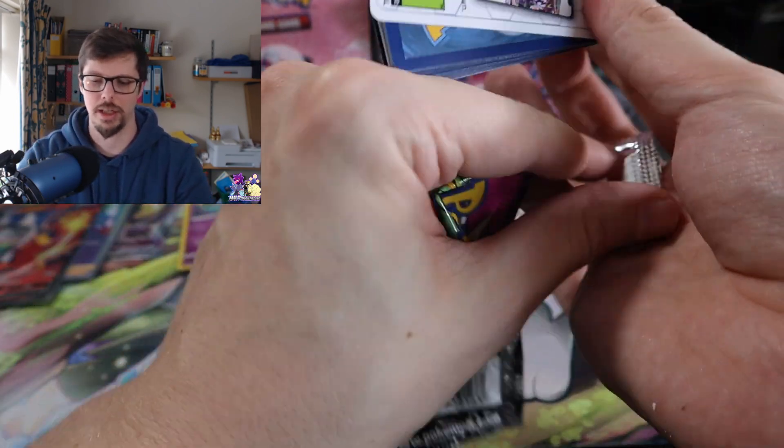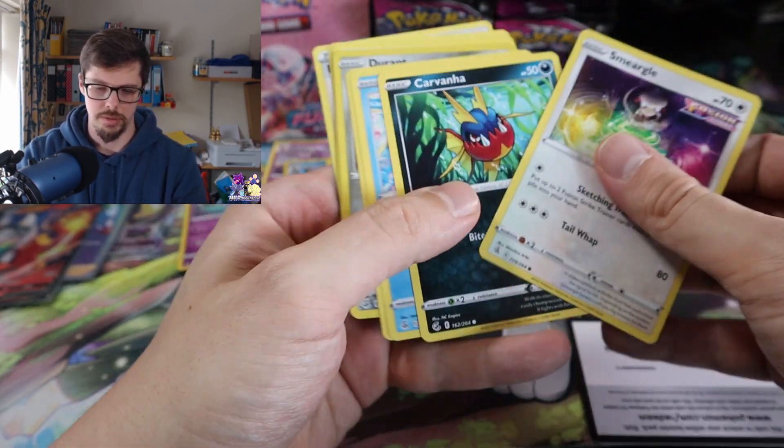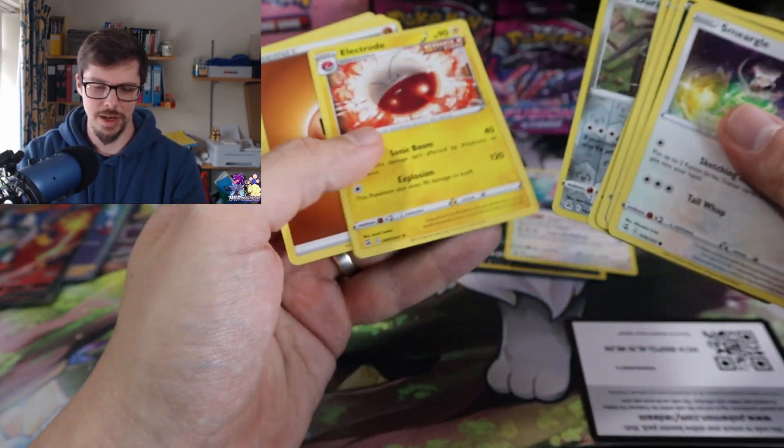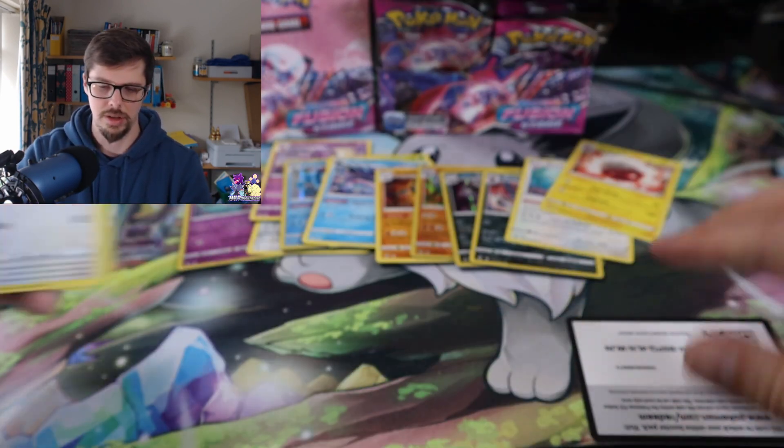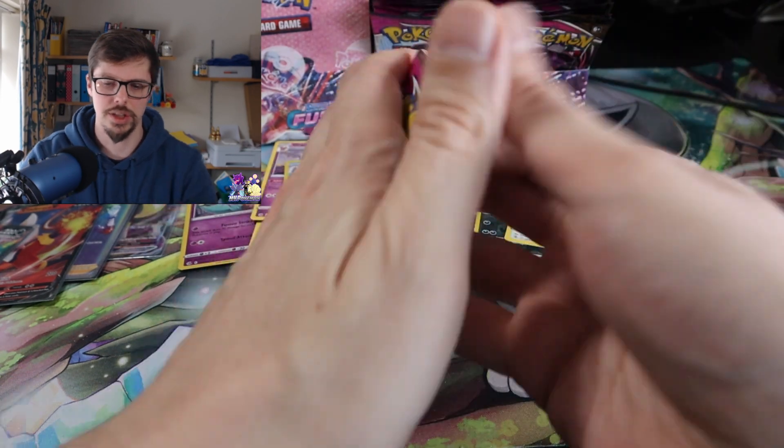Why is it when I open up the Gengar packs I get the white code card? What's the point in doing the card trick on that one. Just an Electrode — I'm not getting anything from it. I'll just show it again just in case, and then I don't get any comments below going 'you didn't do this and that.'